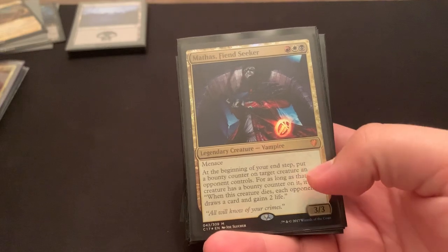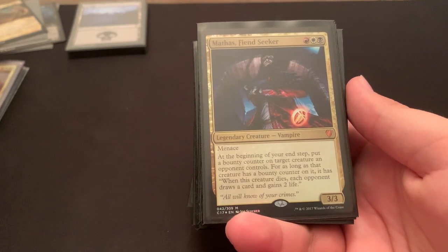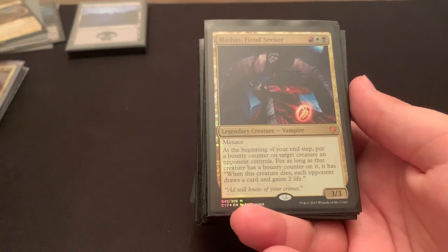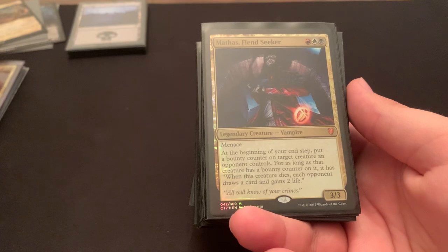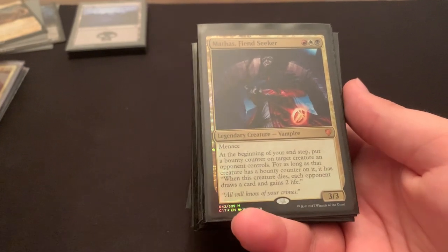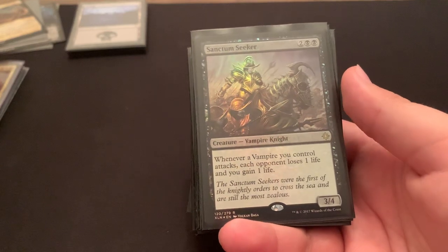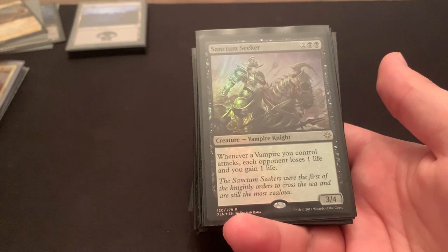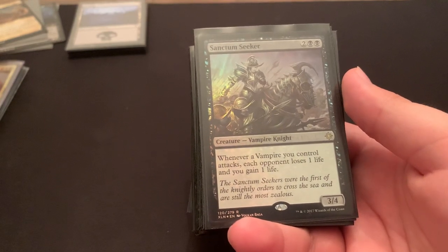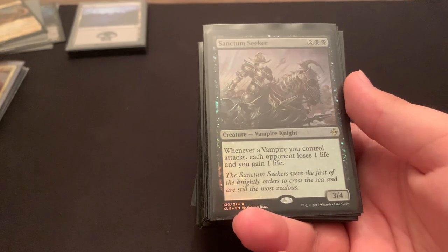Mathas — also a little faded, not misprinted. I like Mathas a lot, he has cool lore. Eventually I'm going to cut him for something better, but I'm not there yet. He's a 3-3 for 3 with menace, and at the beginning of your end step, put a bounty counter on something. When that creature with the bounty counter dies, each opponent draws a card and gains 2 life — so you just put it on your opponent's creatures. It's also pretty cool because it gives opponents incentive to kill each other's creatures. Sanctum Seeker — whenever a vampire you control attacks, drain each opponent and you gain that life. Great card. The whole deck is aggro, go wide. He does the drain effect on attack, so you can probably just kill on attack if you flood out with vampires, and if not he just deals more damage. At worst you gain life. Also 4 mana 3-4, not bad.